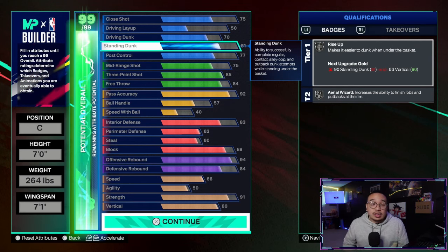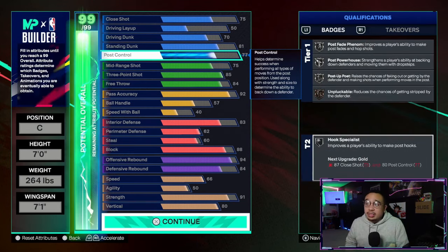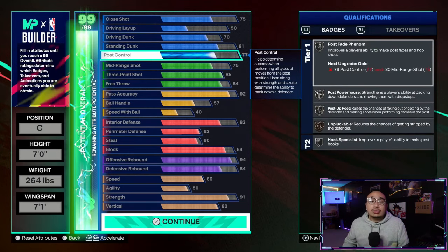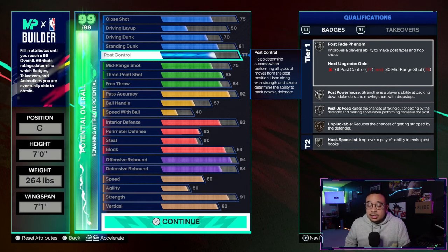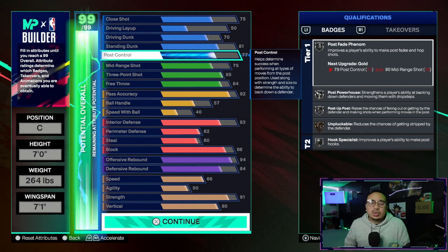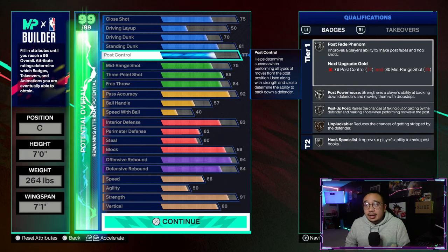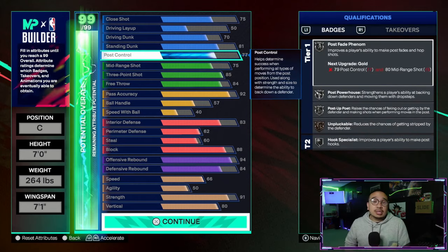As long as you're wide open, 81 is enough — you're not going to get crazy contact dunks at 90 or above. Get this to 81, get that rise up on silver, and you'll finish easily inside. 77 post control gets you all your post badges except unplugable on silver. Again, we don't really paint mash in our 5v5 games, so as long as the center gets a switch with a smaller defender, this is enough to bully them in the paint.